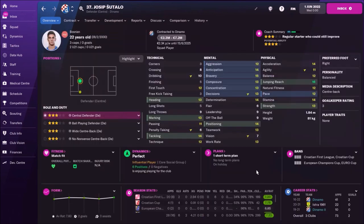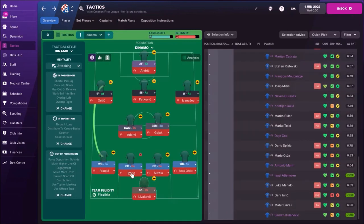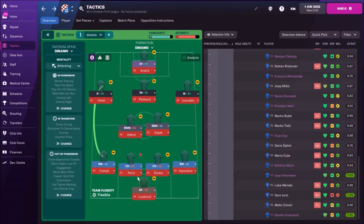Then Peric and Sutalo. Sutalo is an okay central defender — he's fast, good in the air, I like him. There is one problem with Peric: he's very slow for serious football, and this is why I didn't play with a high defensive line — I played with a standard defensive line. Check his acceleration, only 8. But he has incredible technical attributes like heading, tackling, marking, and he's very strong. That's the main reason I put him in the first team.